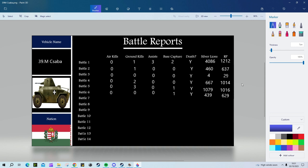Battle 1 was 0 air kills, 1 ground kill, 3 assists, 2 caps, and a death — 4,086 SL and 1,212 RP. Battle 4 was 0 air kills, 2 ground kills, 0 assists, 0 base captures, did die, 667 SL because it was a defeat, and 1,014 RP. And finally Battle 5, which is the battle you're going to be seeing today, is 0 air kills, 3 ground kills, 0 assists, 1 cap, and of course a death — 1,079 SL and 1,016 RP.